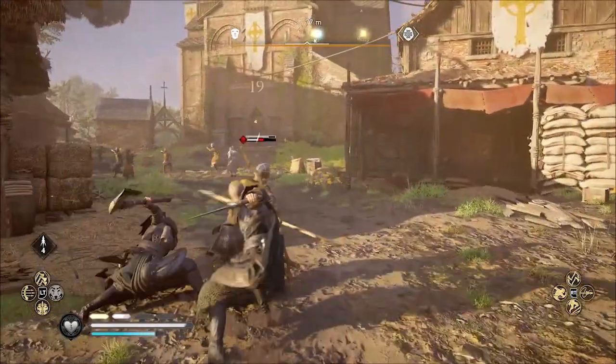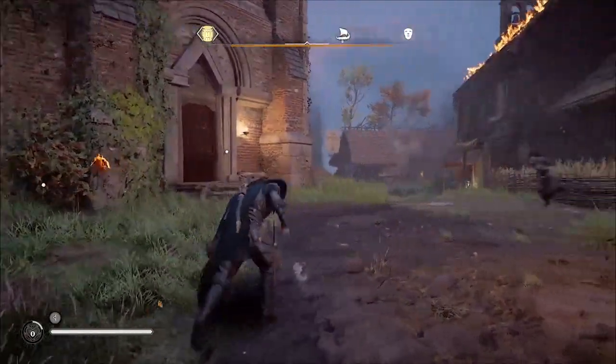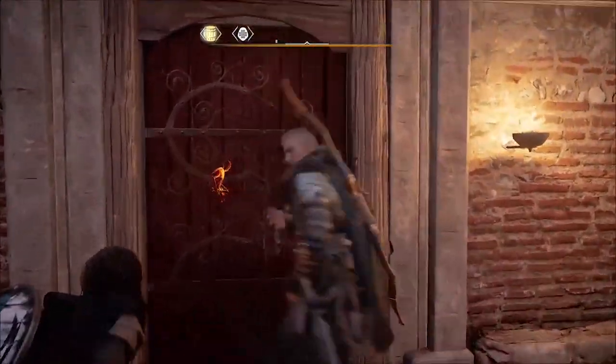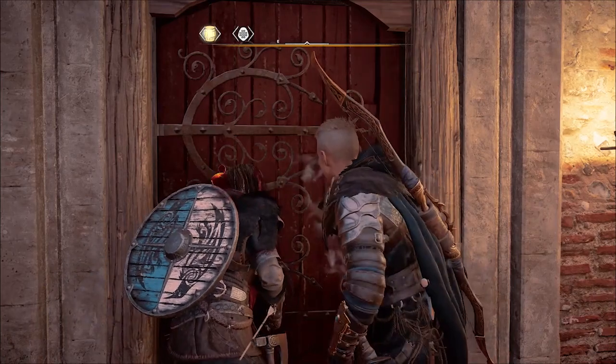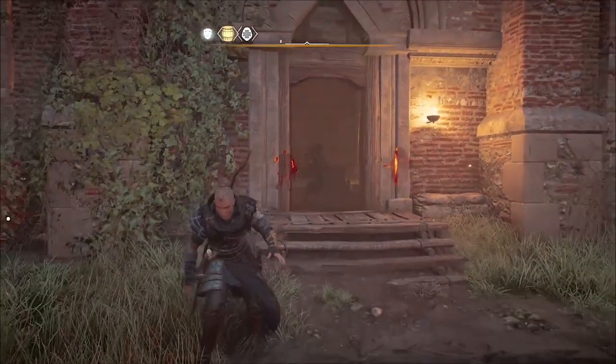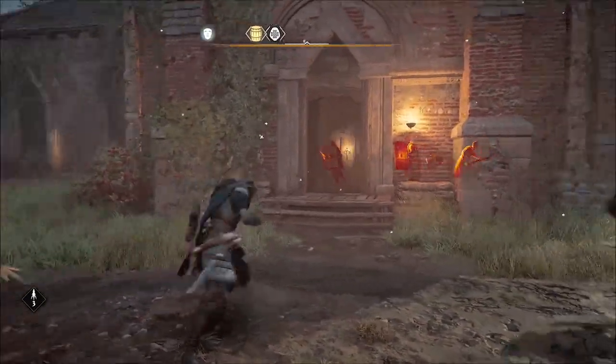Tip number two has to do with the raiding party. This is later in that same raid of Menhamsted Abbey in Lincolnshire. When I open this door, there's a bunch of enemies inside, so I step out to regroup and decide how I want to approach this.